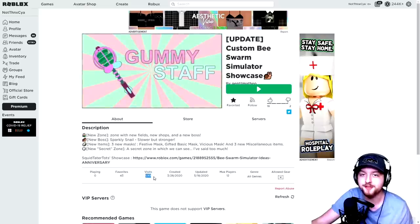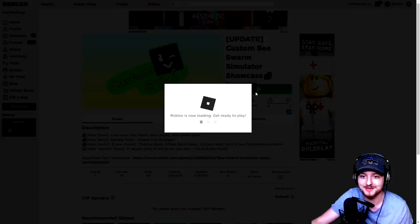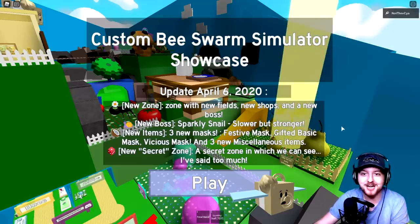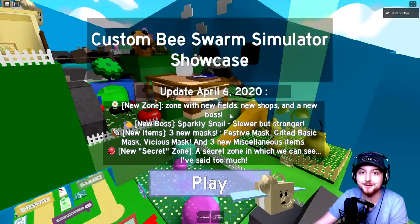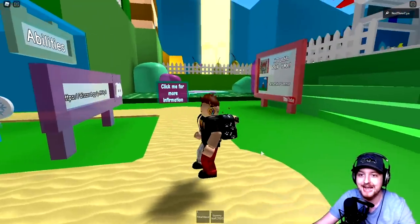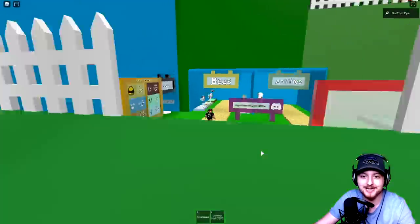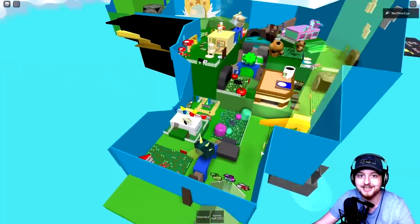There's only been 1,000 people who have visited this - this is like a secret B-Swarm world. Here we go: Custom B-Swarm Simulator Showcase. There's some information here about the latest update, which seems like it was done in April, so relatively recently updated. And this thing looks absolutely incredible. If I do a little bit of a zoom out here - which is kind of totally not working - dude, look at the size of this place.